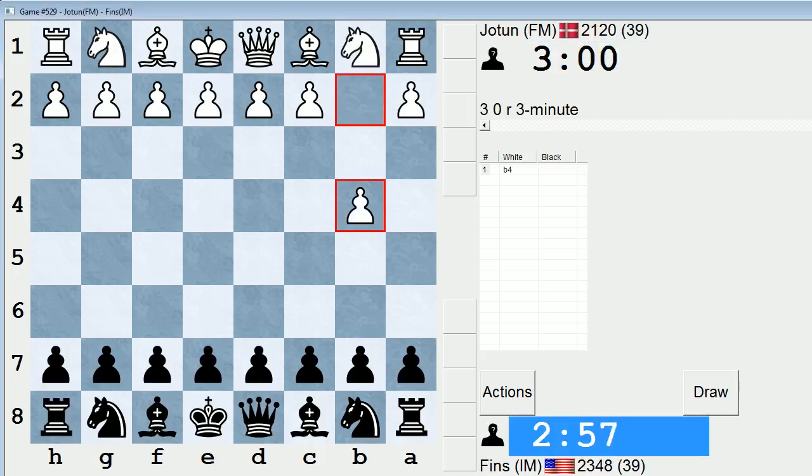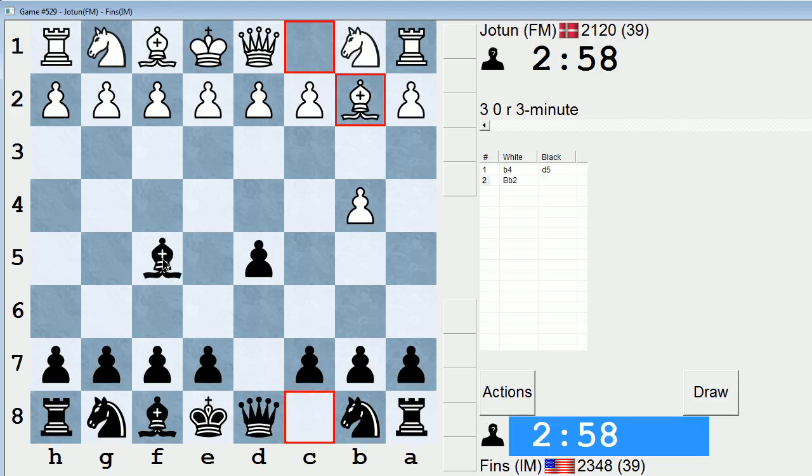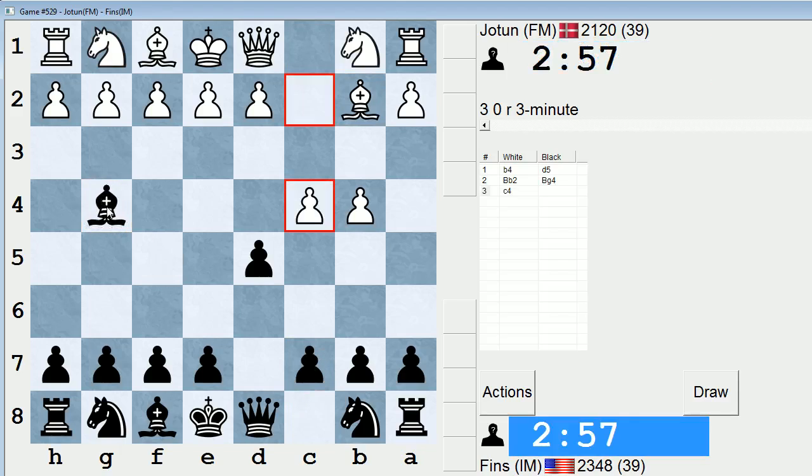Hey guys, this is John and I'm playing Jotun in the 3-minute pool on ICC. Jotun opens with b4, and we will respond in simple fashion against this. Let's go Bg4 — this seems kind of enterprising.